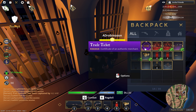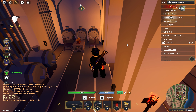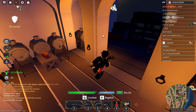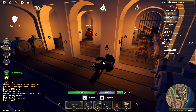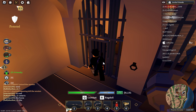Instead, I found this — a trade ticket. I don't know what a trade ticket is, but I'm guessing that the Wild West developers replaced the black market key with this. It says 'Certificate of an Authentic Merchant,' so I'm probably guessing this is a certificate that traders got when they first traded stuff.